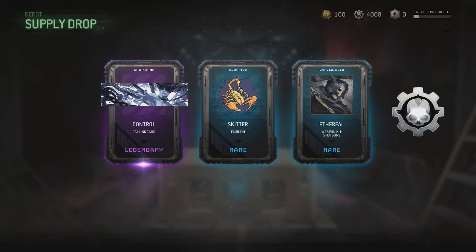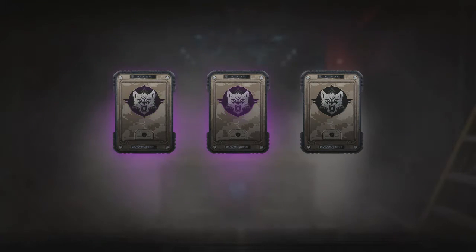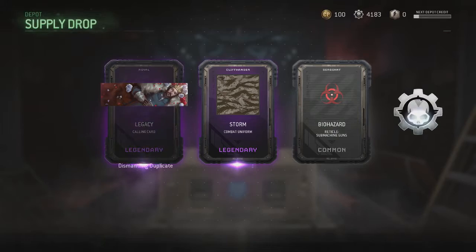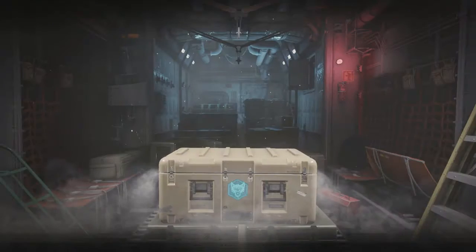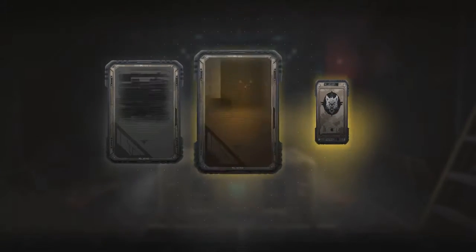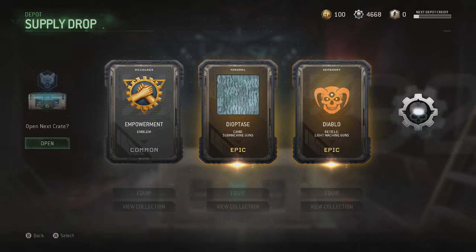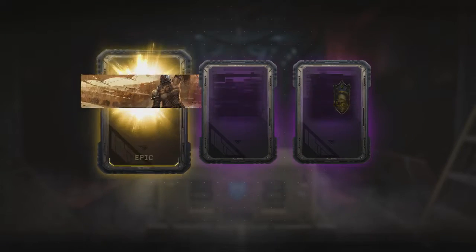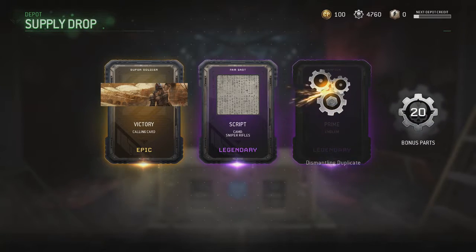I saw the bottle too — oh my god, how many do I got? Like eight more. I've gotten those already — the storm one, I've gotten all of them. Oh my god, come on, seven more. Stop getting stuff I already have. Two epics, let's go! Got an epic — come on melee, melee, melee! Oh come on, I've gotten that Prime already.